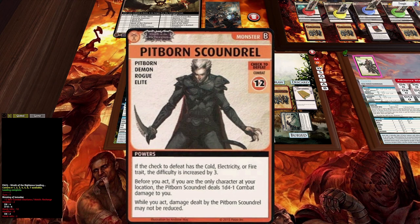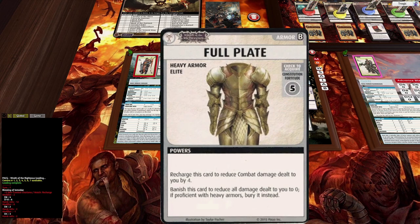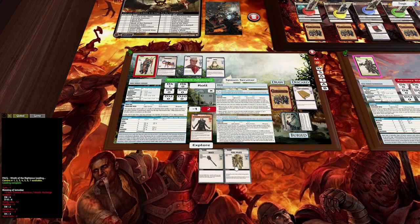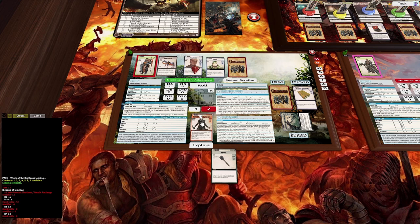Pitborne Scoundrel. Before you act, if you are the only character at your location — which we are — he deals one d4 minus one damage. That's two damage. We didn't get that scale armor, but we do have the full plate — recharge to reduce combat damage by four. We can reduce this because it says one d4 combat damage, so that's all good.